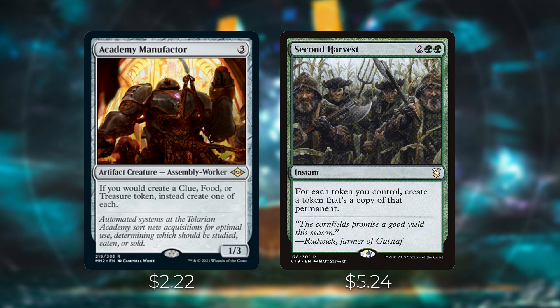Second Harvest is an instant — for each token you control, create a token that's a copy of that permanent. So if you have 10 clue tokens, you can use this to make 10 more, giving you another spin with Lonis's ability if you need it. Very powerful card for only four mana.